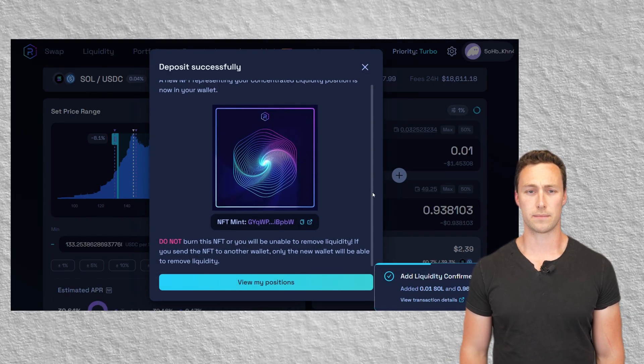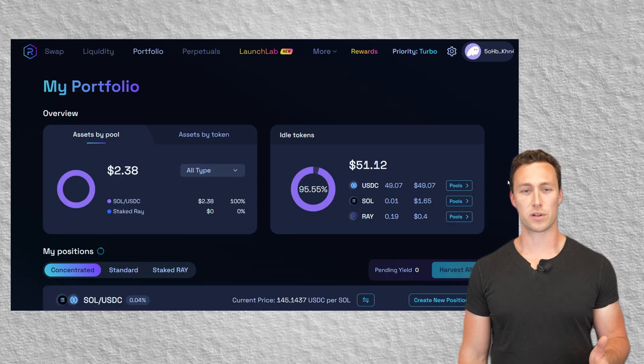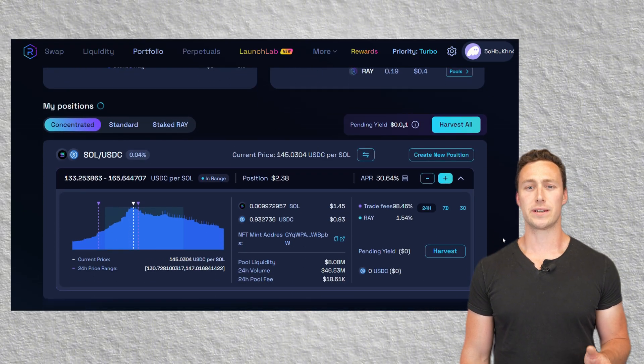To manage your position, go to the Portfolio tab. Click View More under your CLMM position. You can add or remove liquidity with the plus or minus buttons. But if you want to change your price range, you'll need to close the old position and open a new one. Here's a tip: Radium allows you to keep a position open even if you remove all funds, which saves you fees later if you want to reuse it.